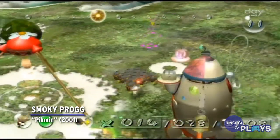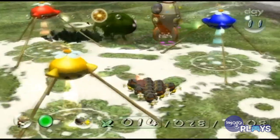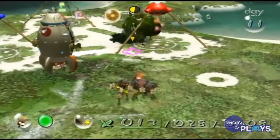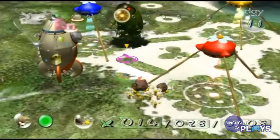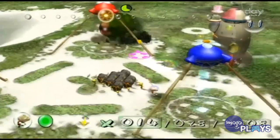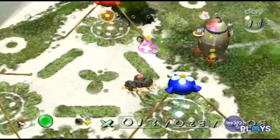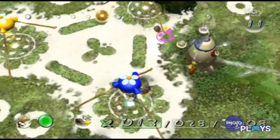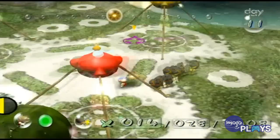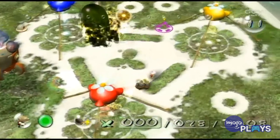Smoky Prog. You could say this hidden boss was what gave Pikmin such a notable reputation among GameCube owners. The Smoky Prog boasts some powerful defense as it emits a noxious gas that can damage both Pikmin and Olimar. On top of that, it can wade through you and your troops effortlessly while boasting a high amount of health. Should you choose to bring down the creature, you better have a solid strategy in mind and know that a lot of Pikmin are going to be lost in the fight.